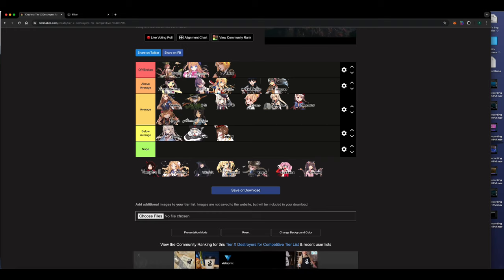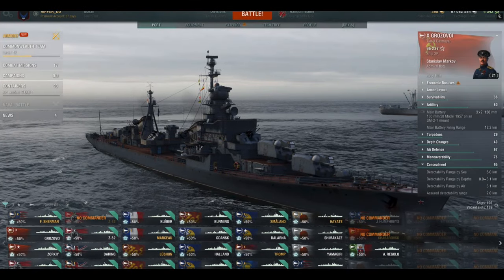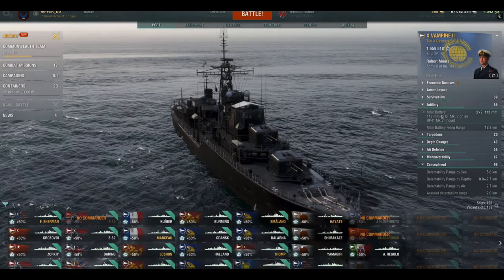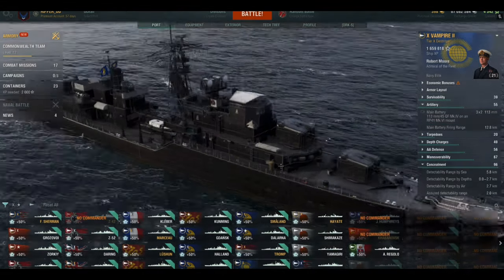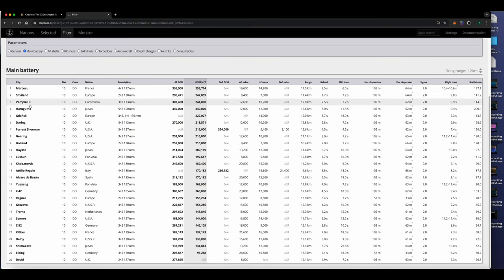The Vampire II — absolutely broken. It doesn't have a heal but it has the damage output to do awesome things. It's kind of like the Druid — the Commonwealth British destroyer line. It looks like a Daring; the guns fire super fast, the AP shells have improved ricochet angles just like the Daring, dealing great AP damage. It's third from the top in HE DPM — super powerful.